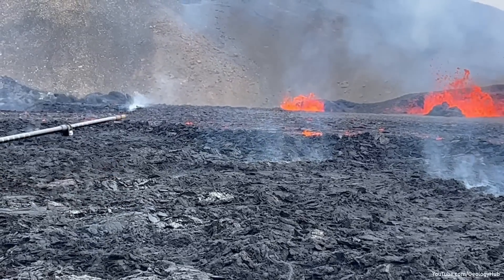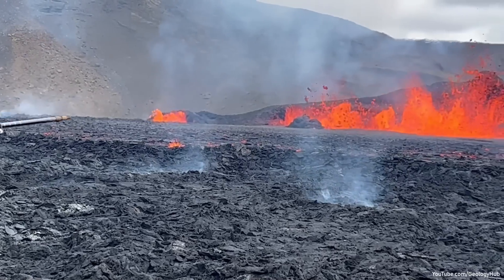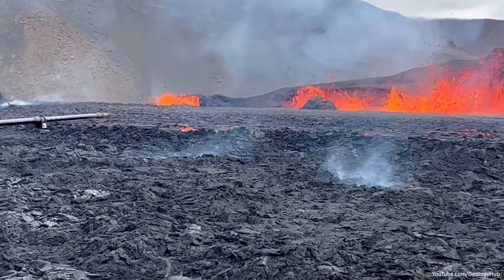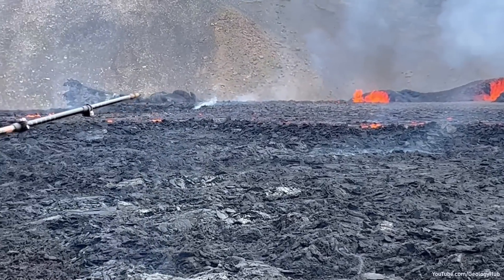What I'm pointing to is the barrier between the two: a ridge which goes up about 5 meters, 15 feet. And at the edge where the green and orange are, you can see little amounts of spattering.